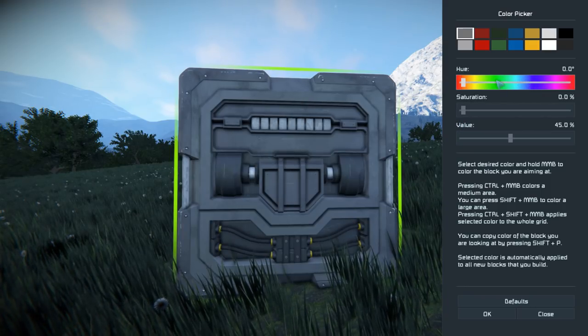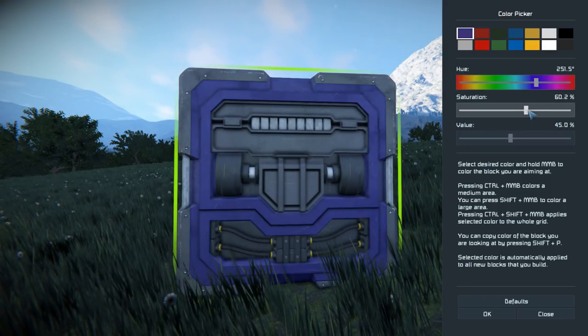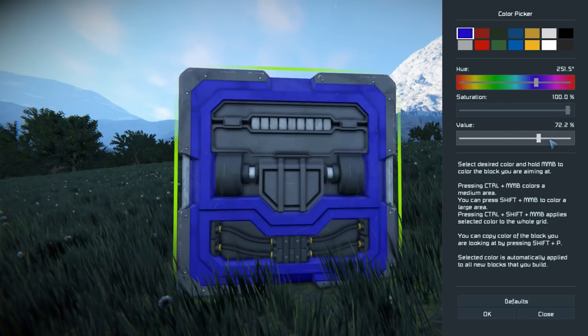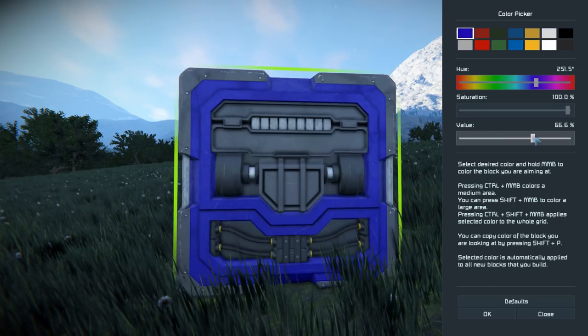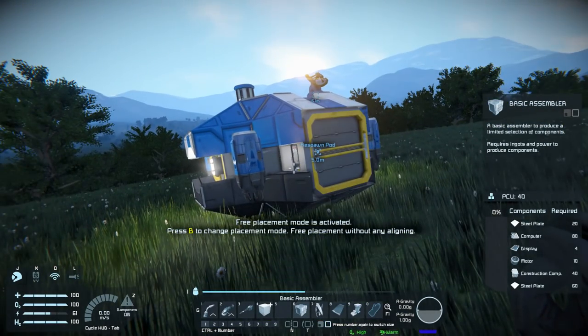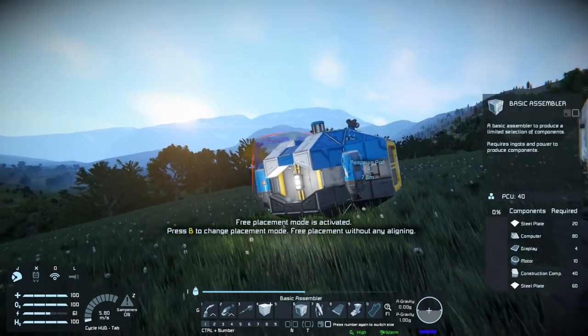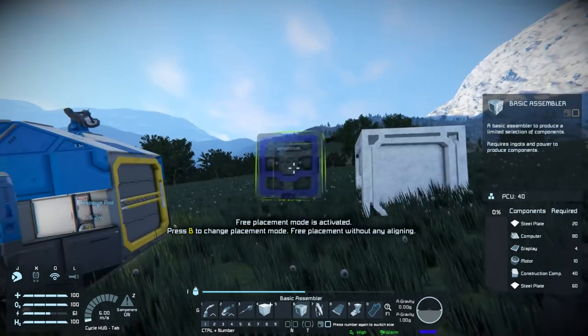Let's go ahead and do a nice bright blue — get the saturation up, bring the value — just the brightness of it. All right, we do that and I should be able to actually recolor stuff, right? I thought so. Apparently not.